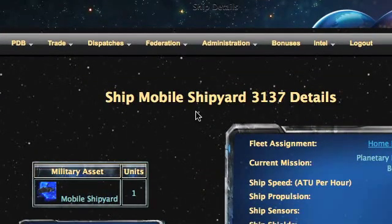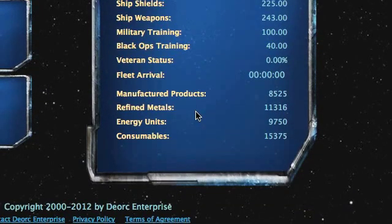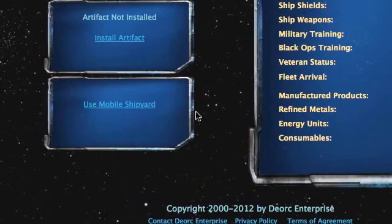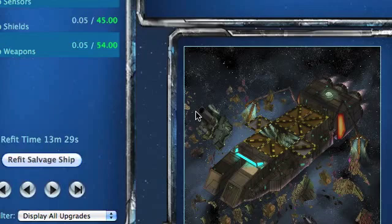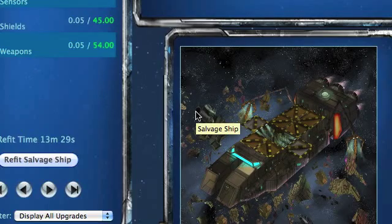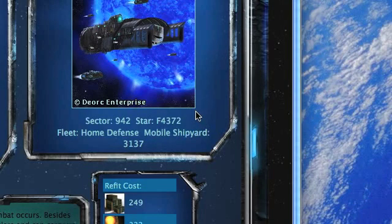After clicking through to the individual ship details page, you can see the various stats for this particular mobile shipyard. We're going to select this ship to use this mobile shipyard — here's the link that is key to utilizing this particular mobile shipyard. This takes us to the standard maintenance interface, where we can see that the mobile shipyard has been selected to do the repair. If we were using a planet instead, you would see the planet designation there.